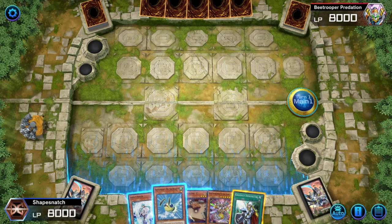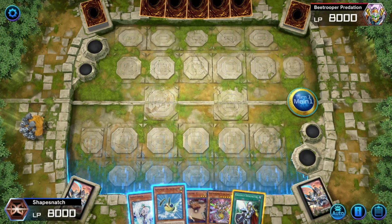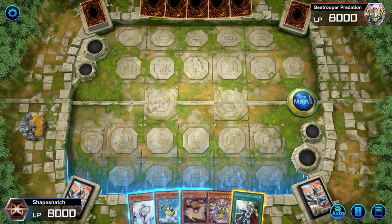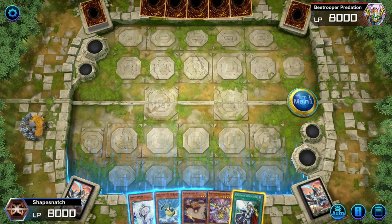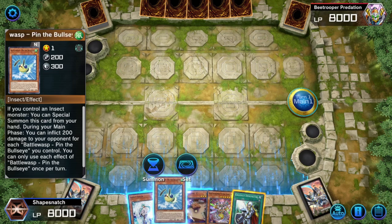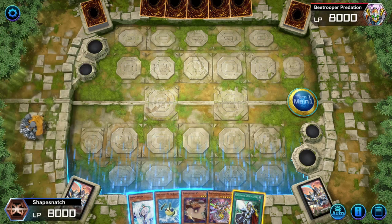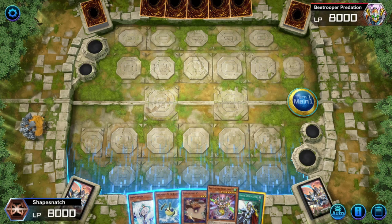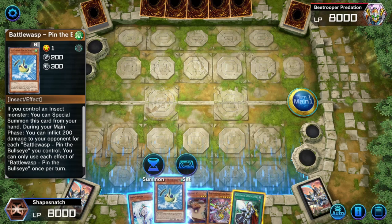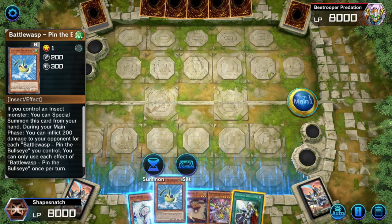We have a few core combos to cover, primarily focusing on two and two-and-a-half card combos since those are the ones you'll be performing most often. When I refer to an insect extender, it means any extender that's an actual monster that will put itself into the grave after linking it off — and not B-Trooper Descent, the token-generating spell you search off Stinglancer.